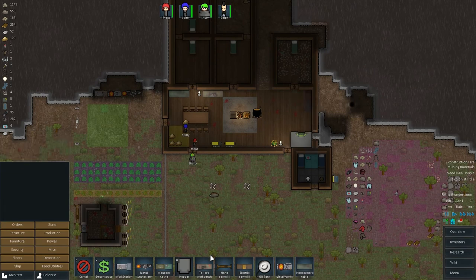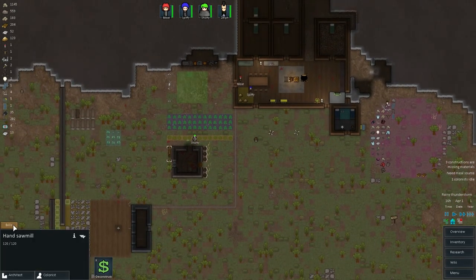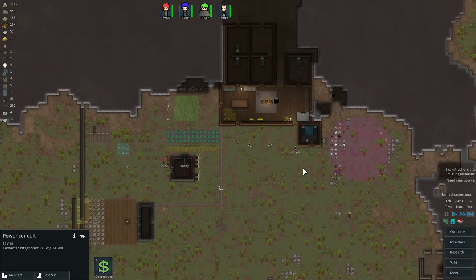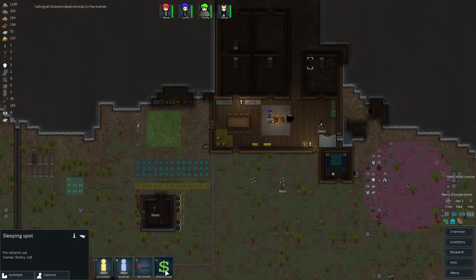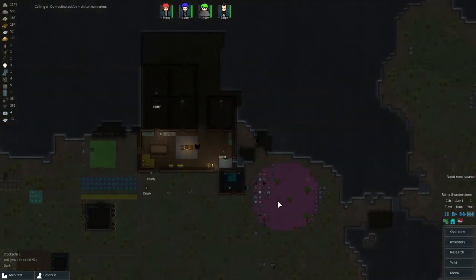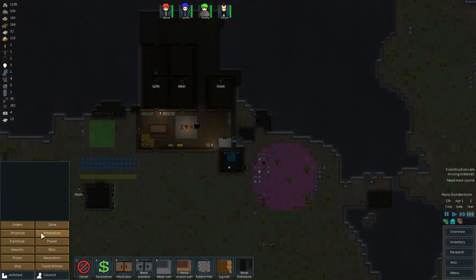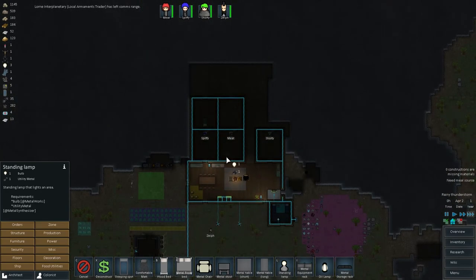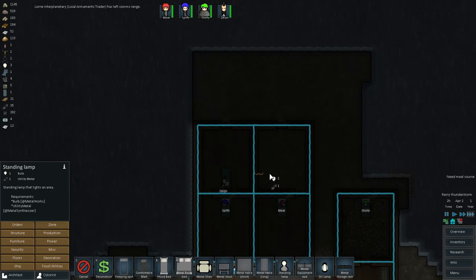Weapons cache and tailor's bench - just to have everything. Don't want to miss out on stuff. Why is this still here? I need production. There we go. Everybody needs a lamp, even if you're not technically going to have it turned on these days.